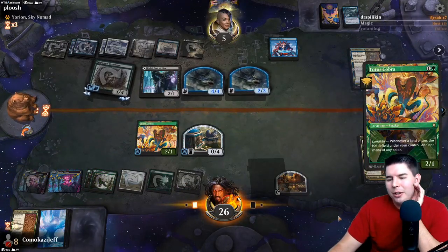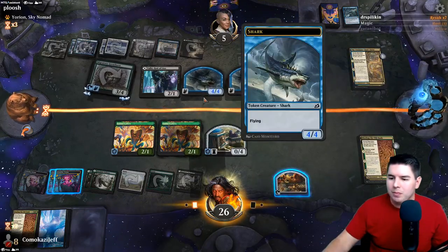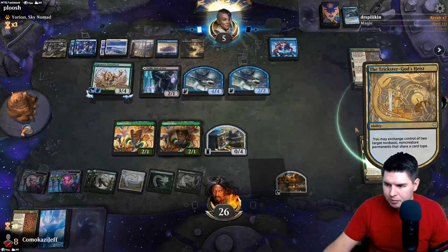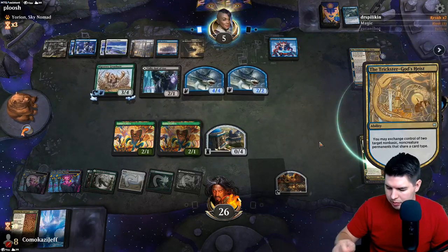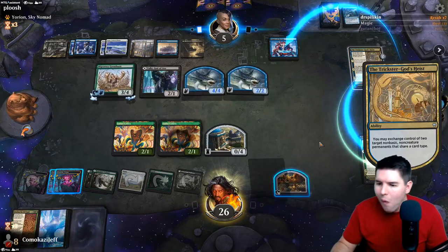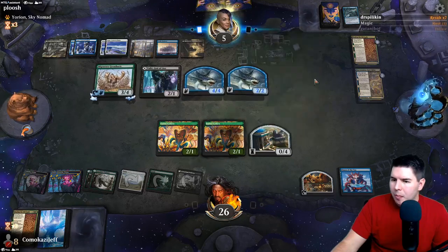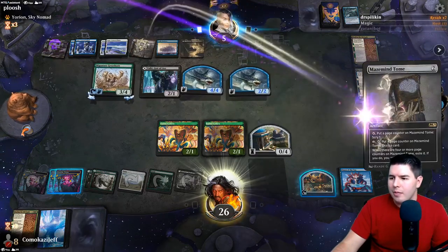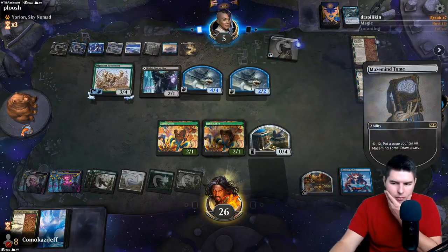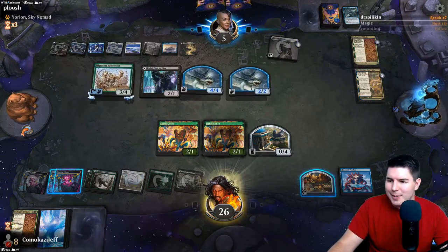Go ahead and play out Lotus Cobra now, gain some life, let us go a little wider. It doesn't really matter, but if they tap down we at least can swing in. Pass the turn. They should build a Sack in response now. I don't think they get anything out of it. Use my Tome - okay. They do get some life gain. This has been a crazy game, and a fun deck in general - I really like it.